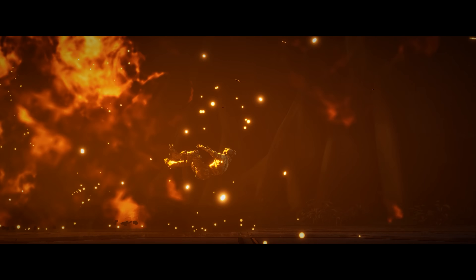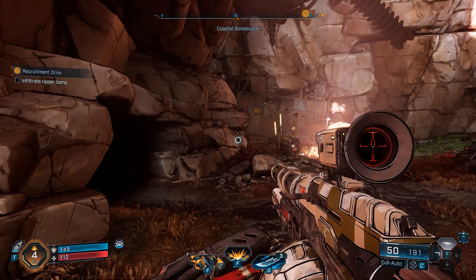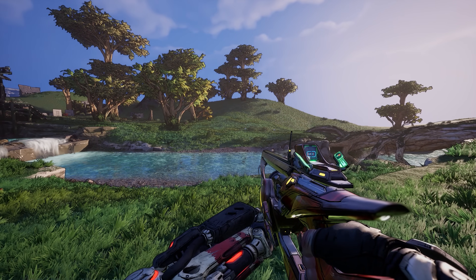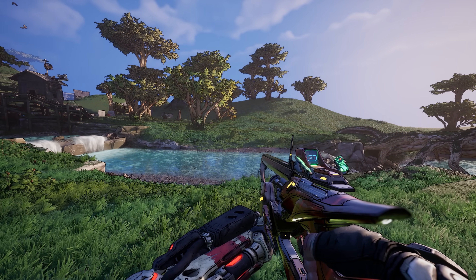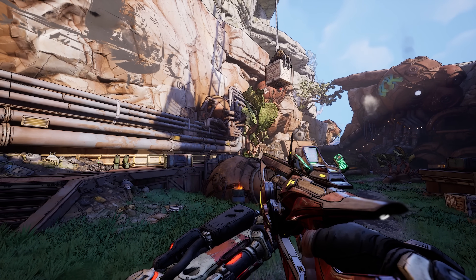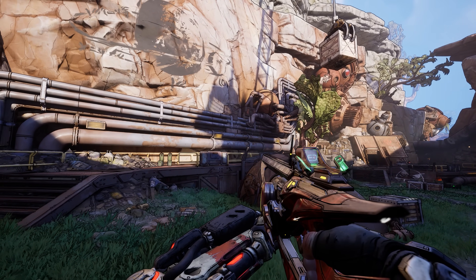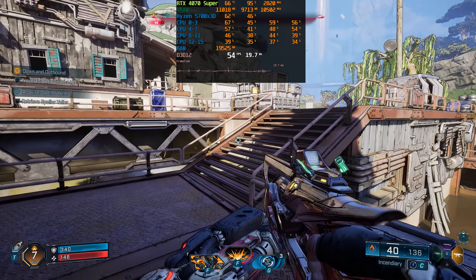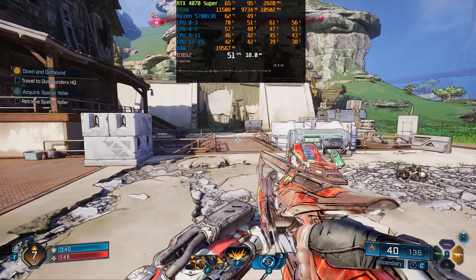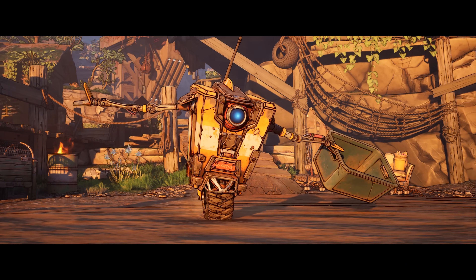The wave of Unreal Engine 5 games keeps rolling in, and the latest addition is Borderlands 4. This entry arrived six years after Borderlands 3 and sticks to the same cel-shaded art direction the series is known for. UE5 brings noticeable improvements in geometry, lighting, and reflections courtesy of Lumen and Nanite, but even with these upgrades the game only looks decent at best, as the cel-shaded art direction tends to obscure most of the graphical flourishes that UE5 enables.